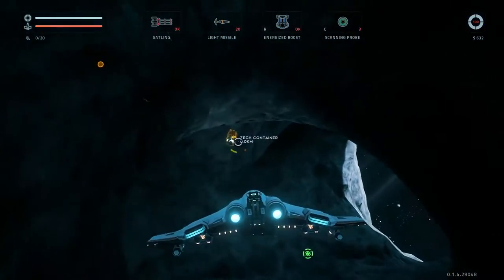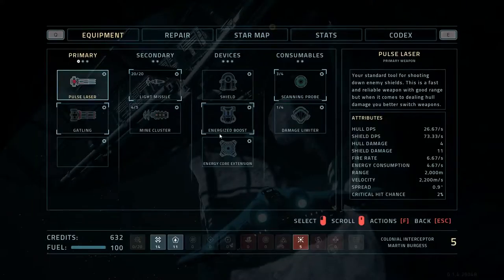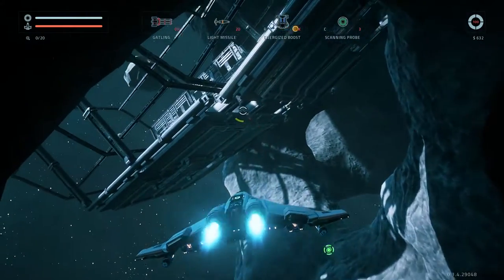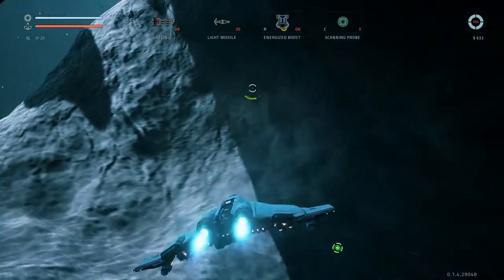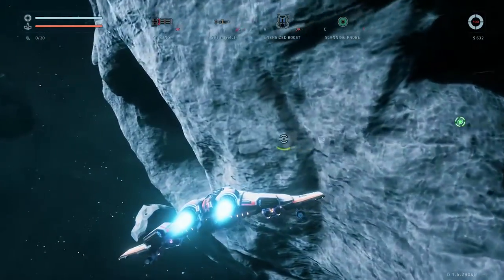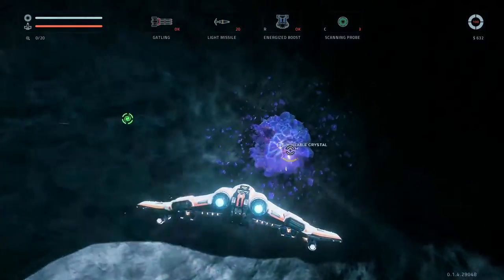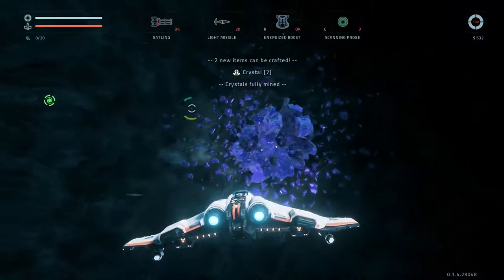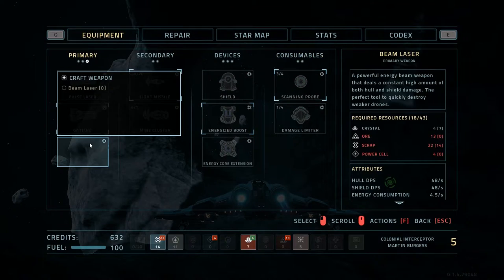I saw you — get over here. Damage limiter, energy core extension. Sweet, we've got our energy core extension back. Clicking sifter way through here. Two new items can be crafted. Does that include a beam laser? No — we need more ore, more scrap, and a couple of power cells.